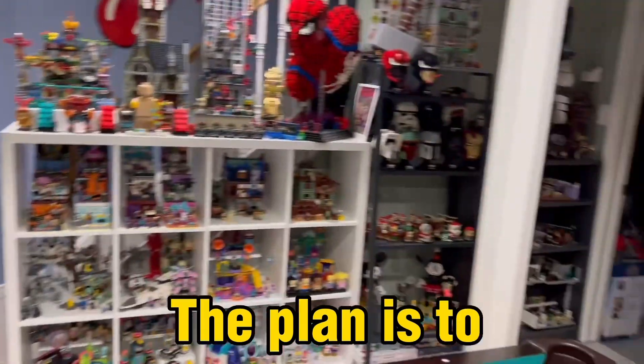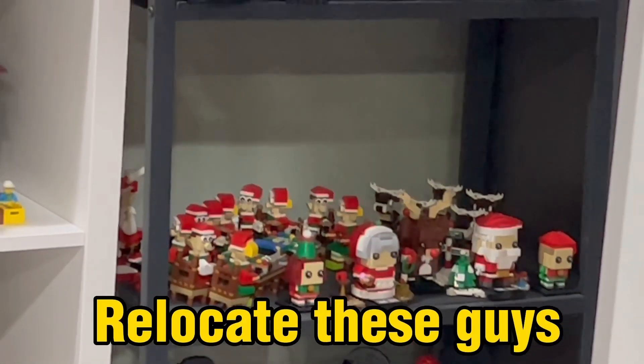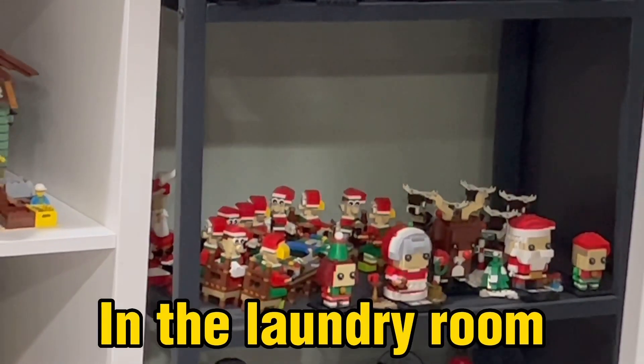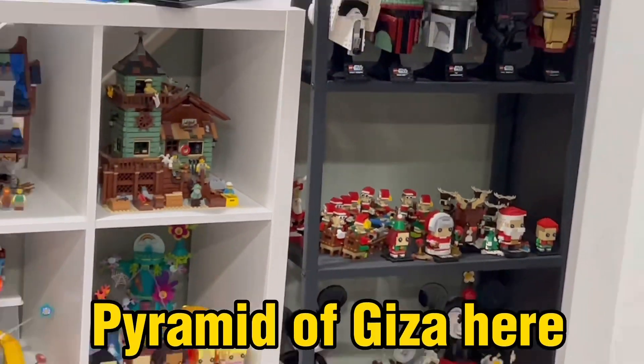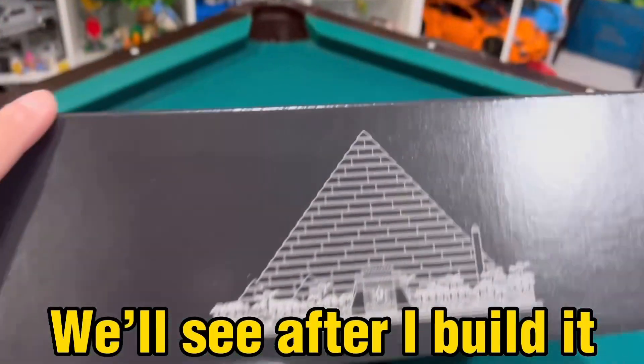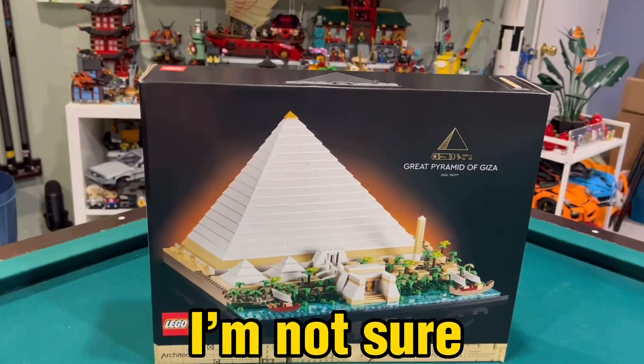The plan is to relocate these guys — relocate the Christmas Santa and the elves. Maybe put them in one of the cubbies in the laundry room and then put the Pyramid of Giza here. I think it's gonna fit, we'll see after I build it if it's gonna fit, if it's too high or not. I'm not sure.